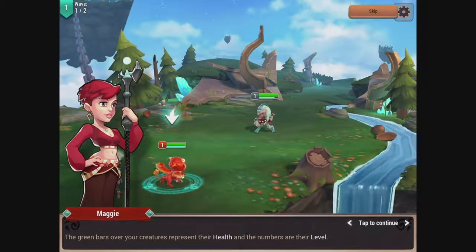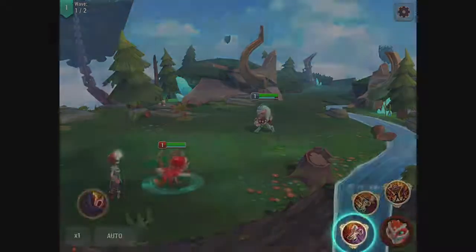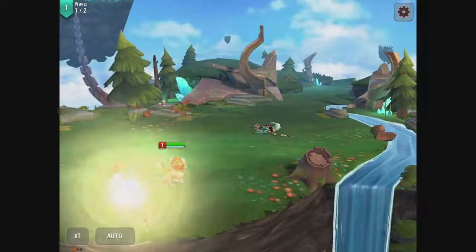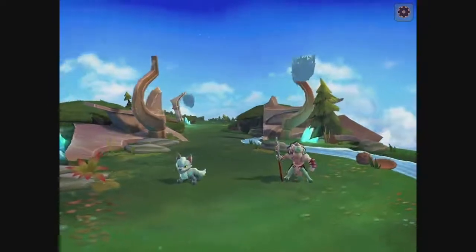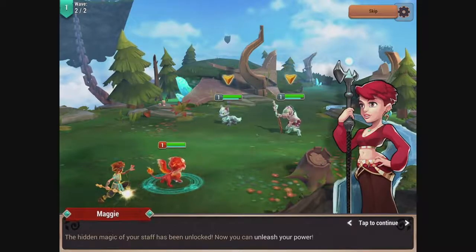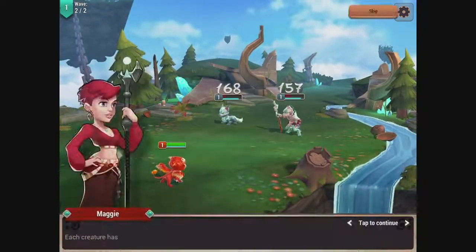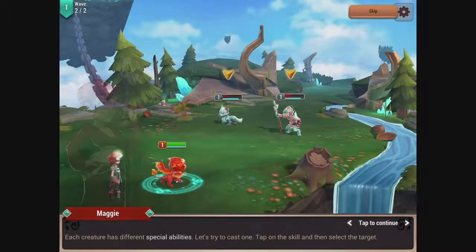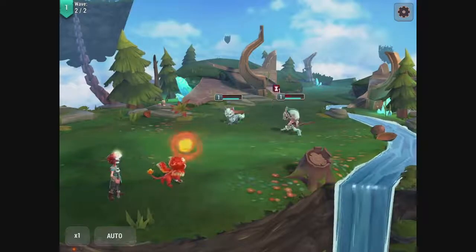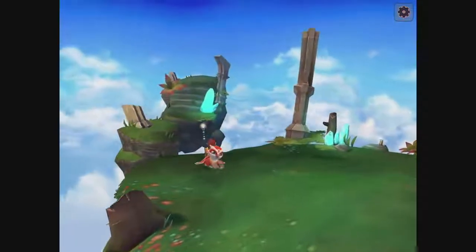Let's learn the basics. The blue bar is the creature's speed. You select a skill, then a target. The hidden magic of your staff has been unlocked — now you can unleash your power. So we have Summoner skills, or Magician skills. Let's use this one — it attacks all enemies. You need to select enemies, which gives you a chance to pull back from choosing that attack, which is nice.